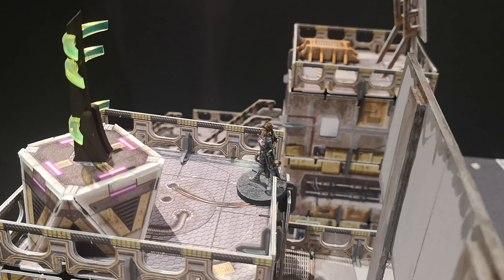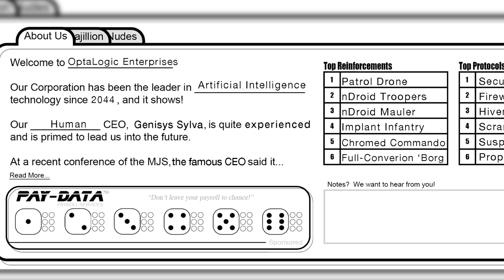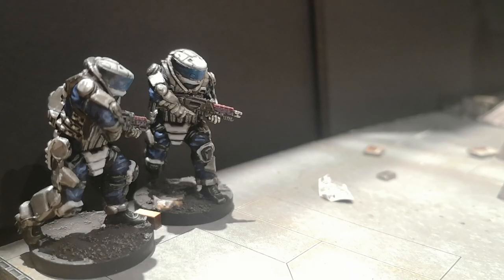They were so close! All that's left now is to escape with the pay data and cyberdeck. It's better than nothing. It's going from bad to worse — time for Optologic to bring in some reinforcements. Implant infantry squad it is. These guys are dangerous, and Legend is pretty much surrounded. Not looking good.